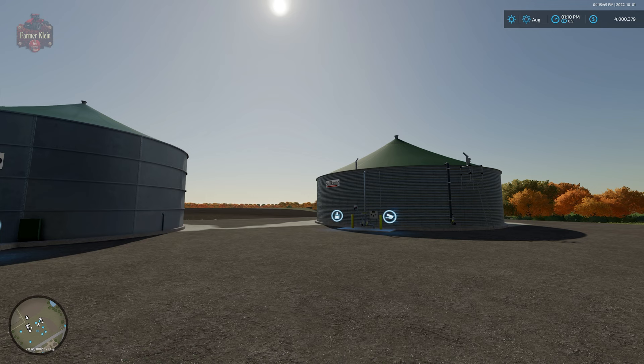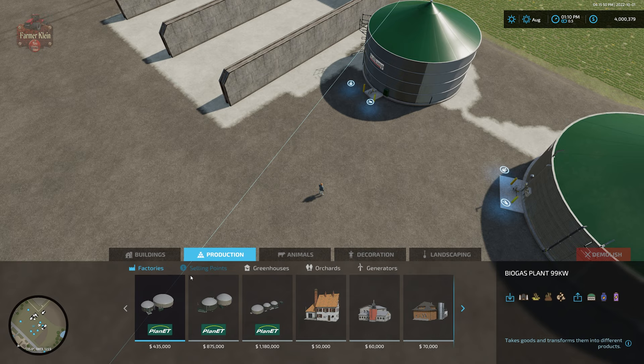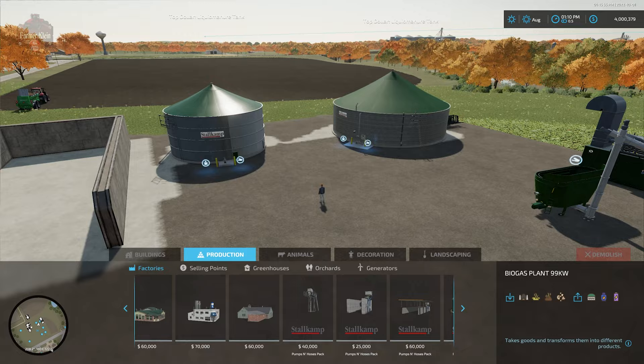We're going to find the new machine in the pumps and hoses section of the build menu. So we go to the build menu, then to production, and under factories we have three options as far as what we could put down.